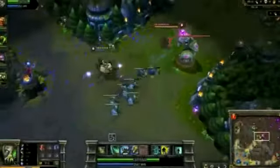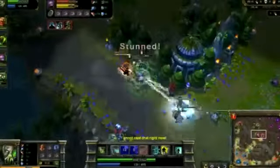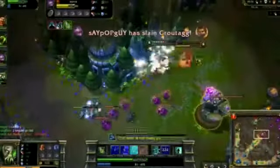Early in the game, my damage output is immense with my armor penetration stack. Even though I miss my first two spell casts and get stunned by Kennen, I'm able to absorb some of the damage with Terror Capacitor and drop him quickly with Acid Hunter.